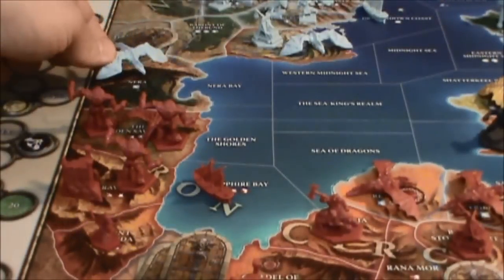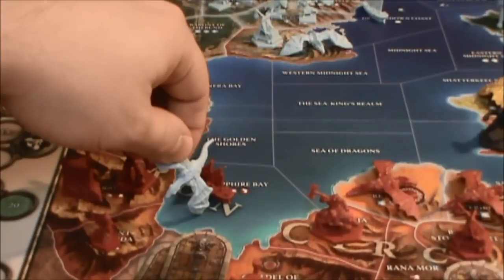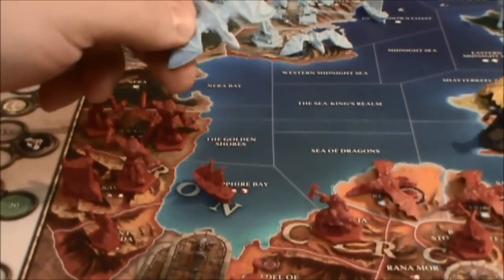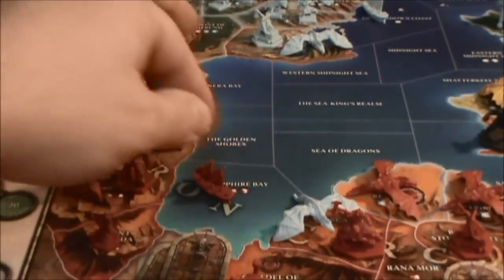For movement, I'm going to start with this dragon. I'm going to fly off here — one, two, three. Or should I attack this fighter? That would be an even better choice. Let's attack the lone fighter there.